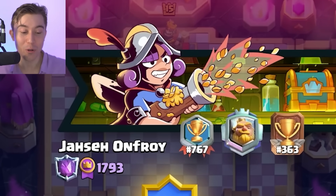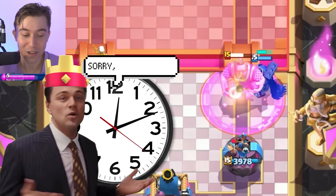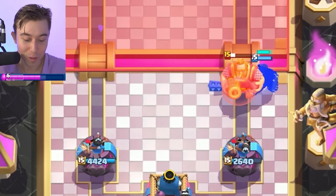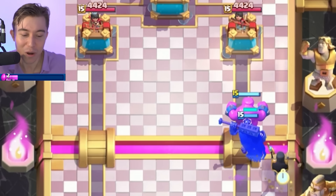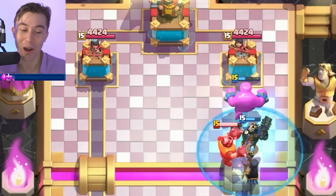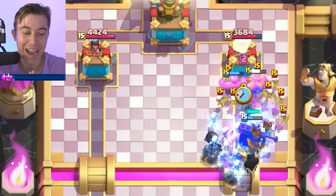We've got a game against another top 300 player and his first play is to drop a Royal Giant at the river. I get our deck is skillless, but you don't have to be skillless too, man. You're also top 300, so I thought you would be playing better than that. He's gonna be down a lot of elixir and we're running Elixir Golem, so I think he's dead. There's no way you can Royal Giant at the river into a deck like ours.